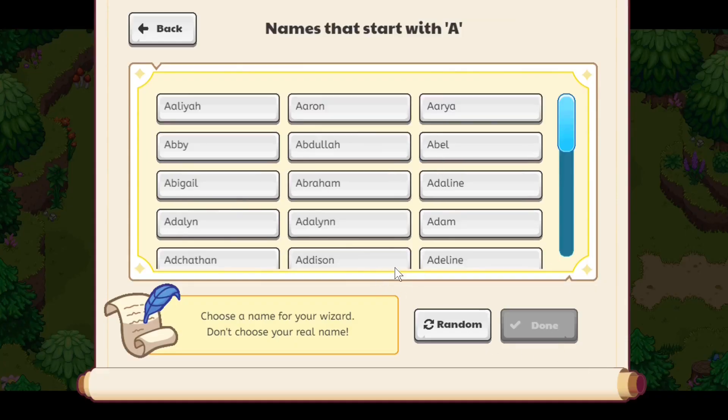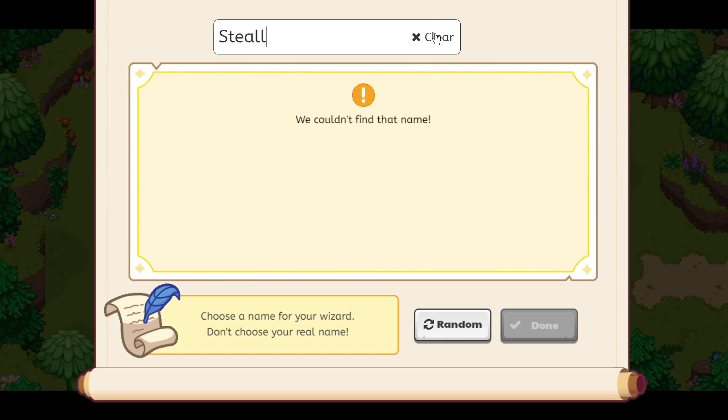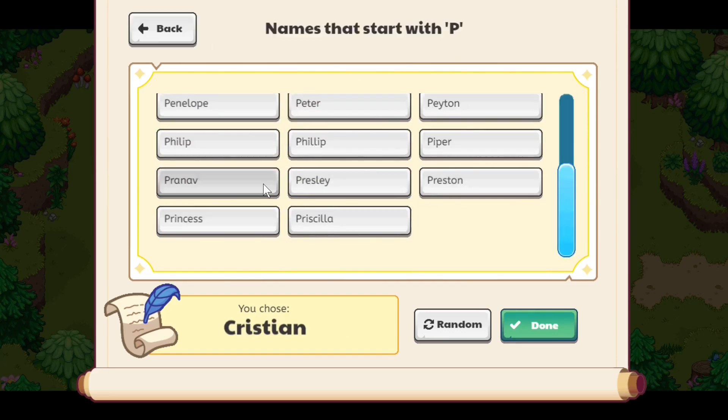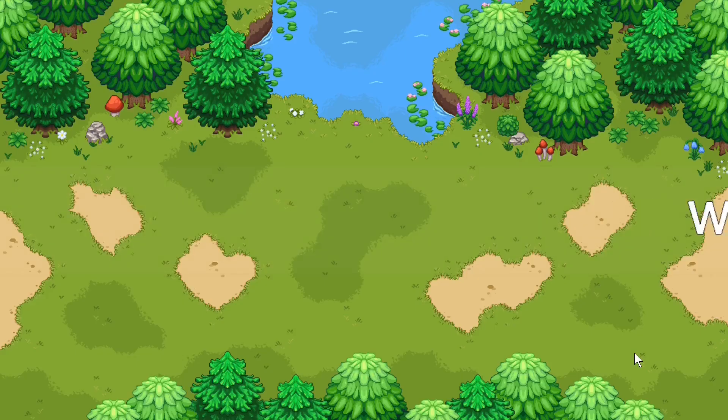It shows you all the names in the alphabet and you can search for names, which makes finding a name really easy. If you want to know where the teaching part starts, it basically starts when we catch our monster pets — there's a timestamp for that. Right now we're going through the intro.